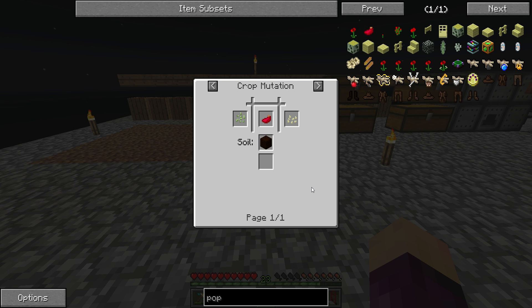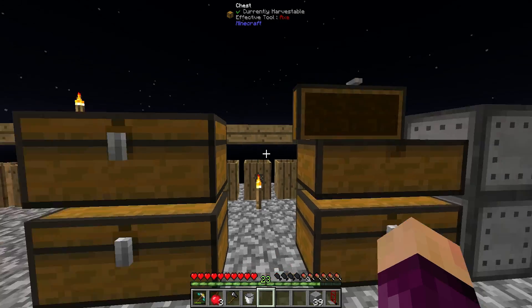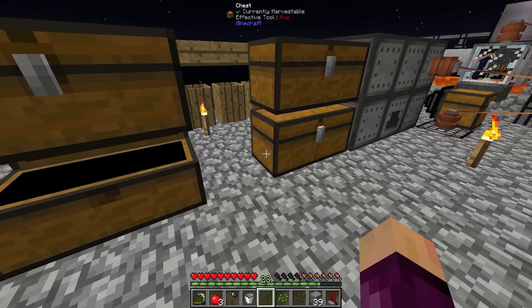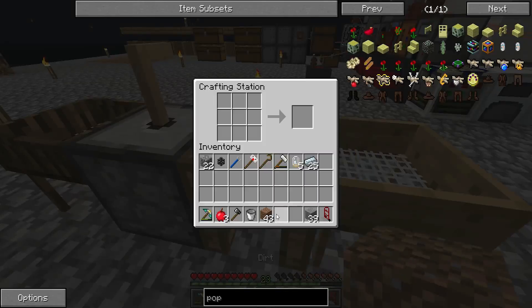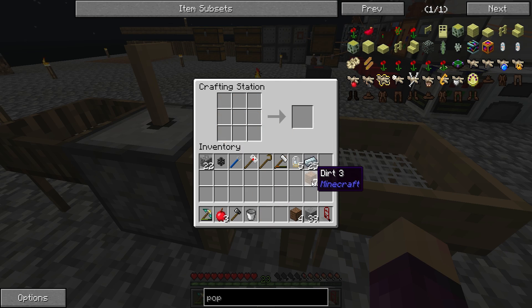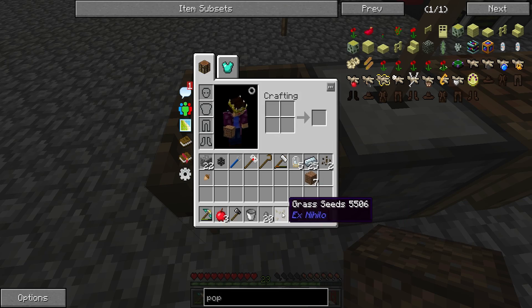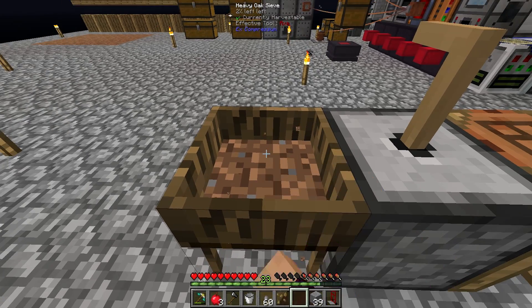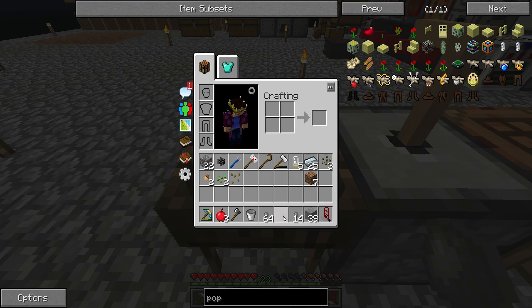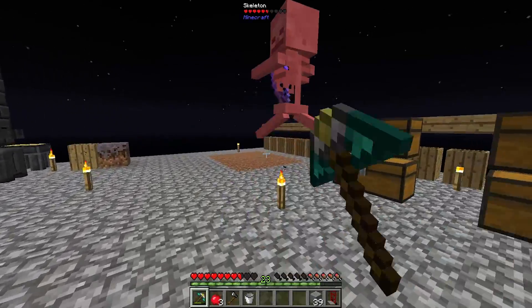We have some cactus seeds, grass seeds, melon seeds, and normal wheat seeds, but no sugar cane seeds or pumpkin seeds. Thankfully they're both super easy to get — all we have to do is sift some dirt. I'm going to compress it up first; it's a bit less efficient but a lot faster than doing all 43 by hand in the normal oak sieve. After sifting through several batches and not getting what we wanted — getting more melon seeds and grass seeds instead — I'm going to go away, make a bunch more dirt, sift it all up, and I'll be back once we have some sugar cane seeds and some pumpkin seeds.